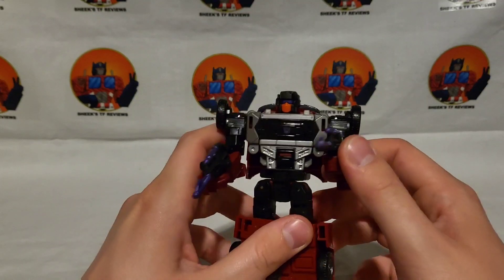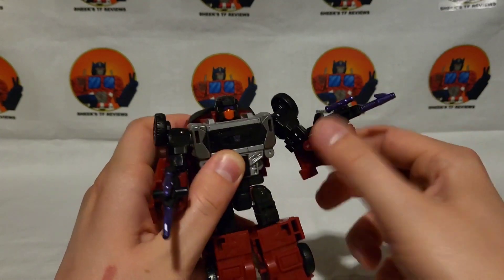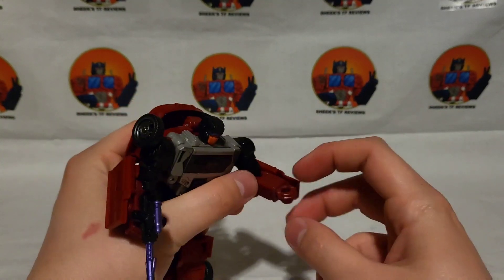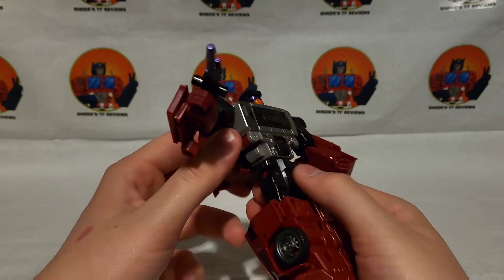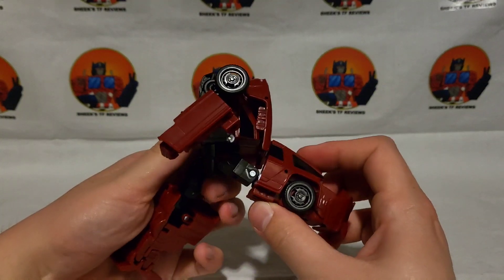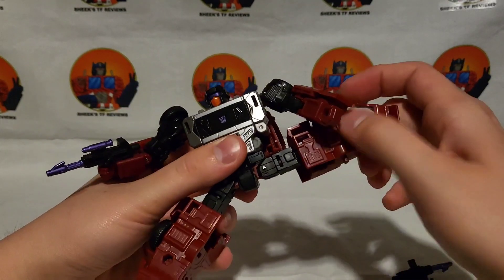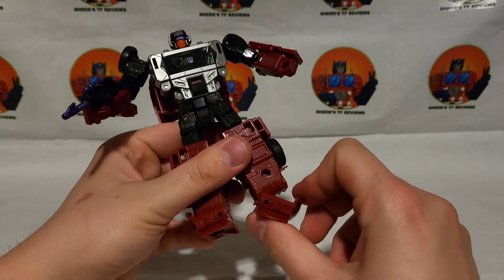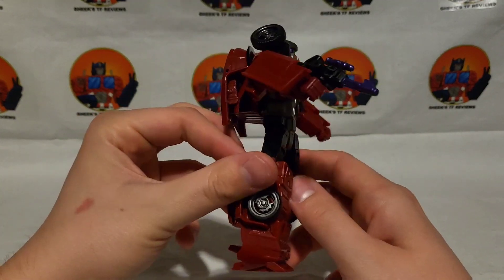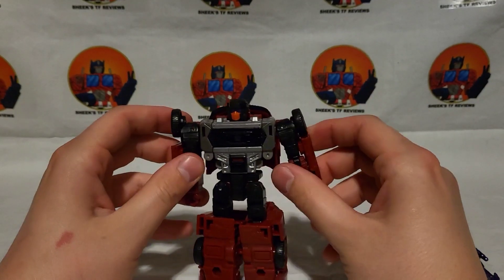On to articulation: arms go out and do a full 360, with bicep rotation — careful with the tire there. Less than a 90-degree bend at the elbow, which is a bit disappointing. No wrist rotation. Hip rotation is interesting given the section that separates his hips entirely. He can swing back and forward, thigh rotation, full splits, knees less than 90 degrees mainly because of how chunky his legs are, ankle tilt mostly for transformation, and tiny stubby feet — but he can stand, so that's fine.